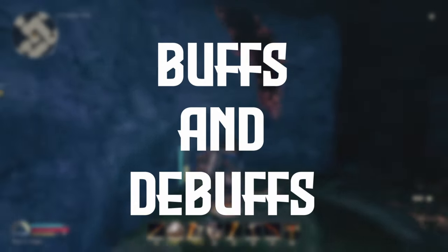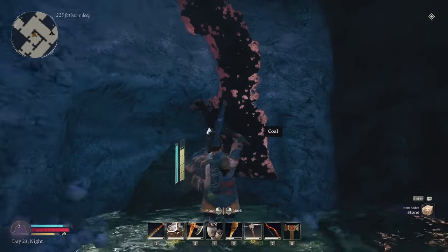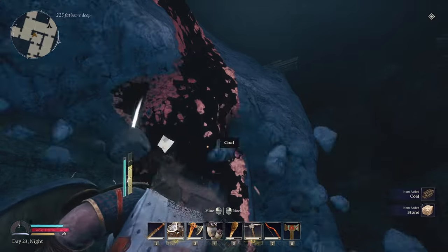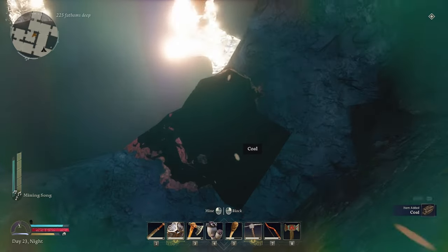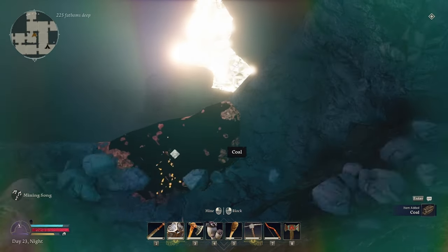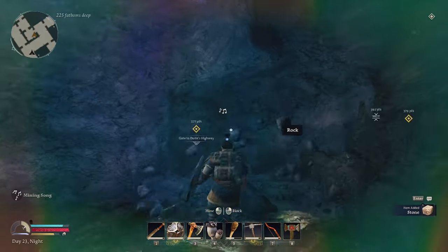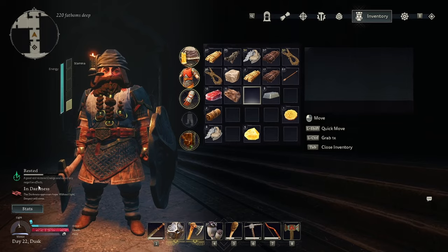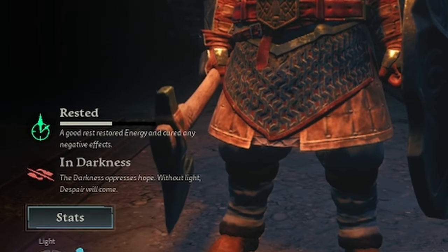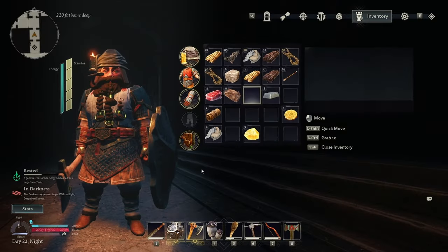This will take us onto our second point: buffs and debuffs. In Return to Moria, you will receive buffs by sleeping, eating, praying at statues, and singing while you mine — though be careful on the latter one, as you may attract the horde in certain areas. Debuffs are gained by not sleeping, not eating, or even venturing into the dark without a buff. The longer you don't do these tasks, the greater these debuffs will become, to the point where you may die from them. Your buffs and debuffs can be seen in the bottom left-hand corner of the screen — green for your buffs, red for your debuffs. Keep an eye on them to make sure that you're in tip-top shape to take on anything that Moria or its enemies have to offer.